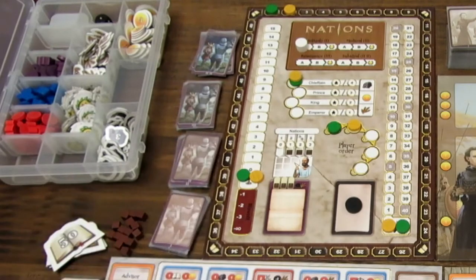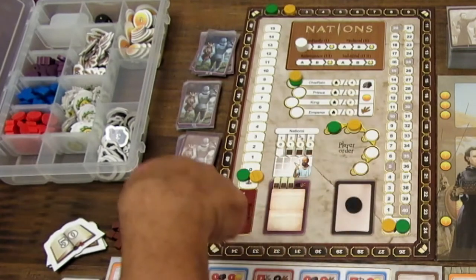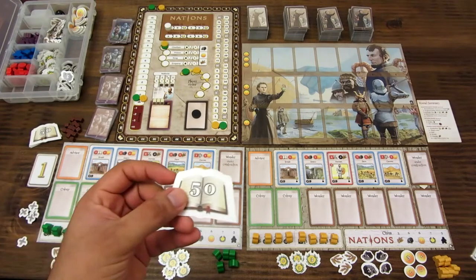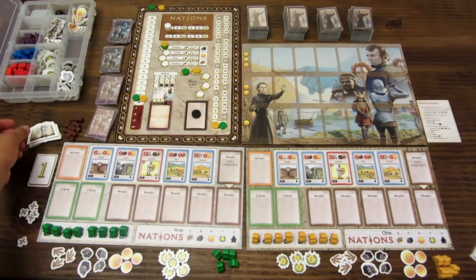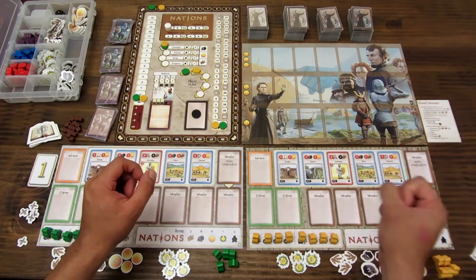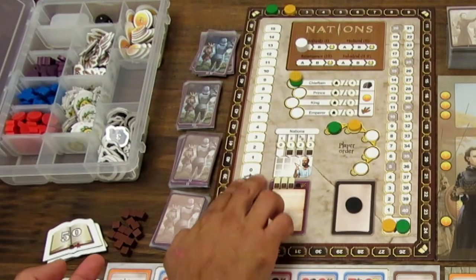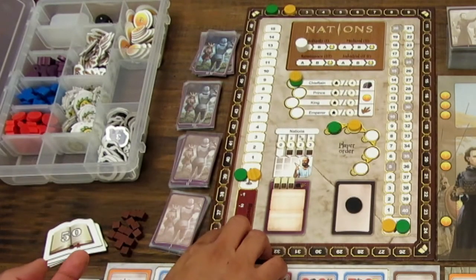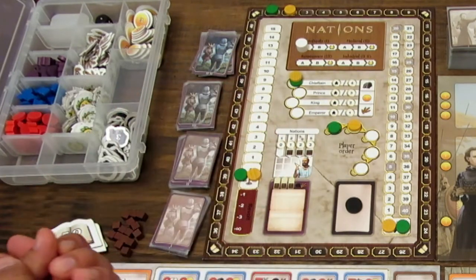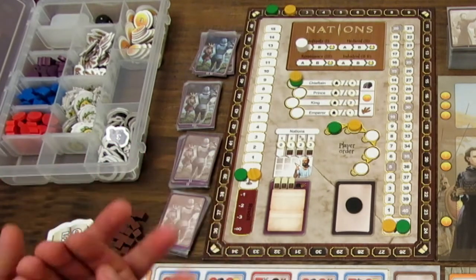El tablero de puntuación es donde se maneja todo. Tiene un track al borde que es el track de legado cultural del 1 al 50 —si pasas de 50 coges una ficha adicional. También tiene un track con el símbolo de una balanza que es la estabilidad de tu nación; conforme mejoras en estabilidad puedes afrontar mejor las guerras, pero si disminuye te puede afectar mucho en una guerra.